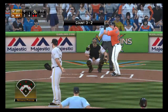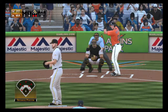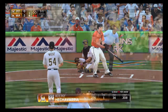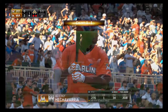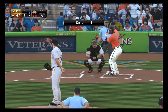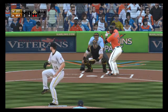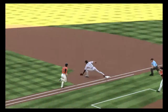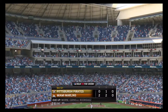JT Realmuto digs in with two on and two away, two home runs scored in the inning so far. On the 3-2 pitch, he misses again — ball four, and that's back-to-back walks as he reaches via the base on balls. Bases loaded now. The next batter hits the 1-1 pitch on the ground to short, on to first, and that'll do it — they manage to not let this inning get out of hand.